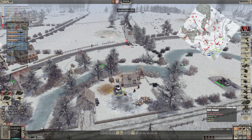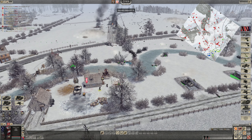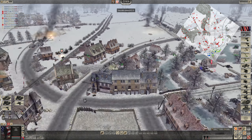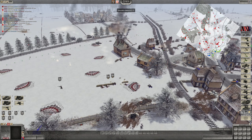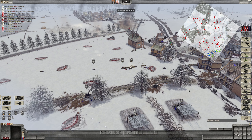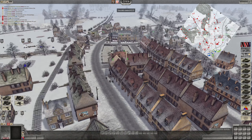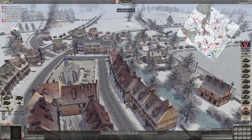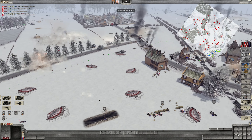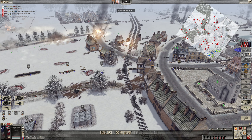If you need ammo for your Sherman there's a heavy ammo crate next to the Slugger. There's no real point — I don't want to waste the whole crate on that, it doesn't even have a real gun. We could buy you a new tank. I'm buying you a Jumbo 76 — that's the best thing we can afford. The priests are going ham.